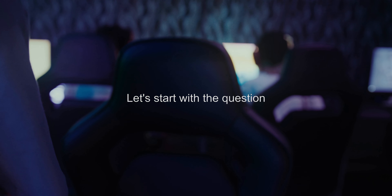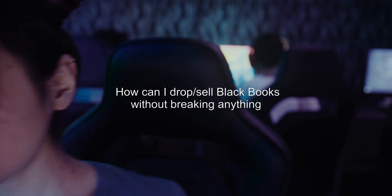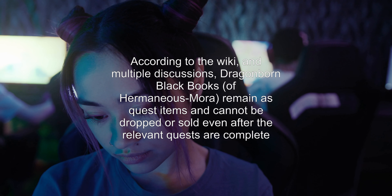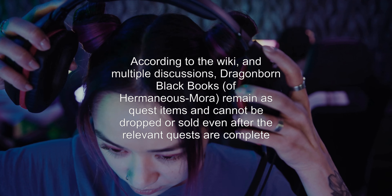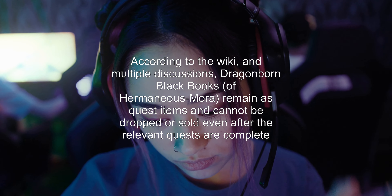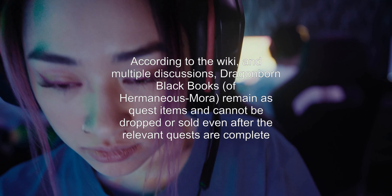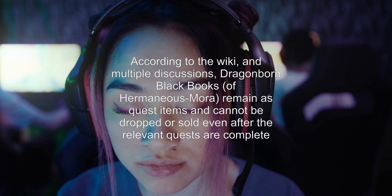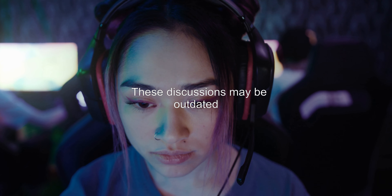Let's start with the question: how can I drop or sell Black Books without breaking anything? According to the wiki and multiple discussions, Dragonborn Black Books of Hermaeus Mora remain as quest items and cannot be dropped or sold even after the relevant quests are complete. These discussions may be outdated.